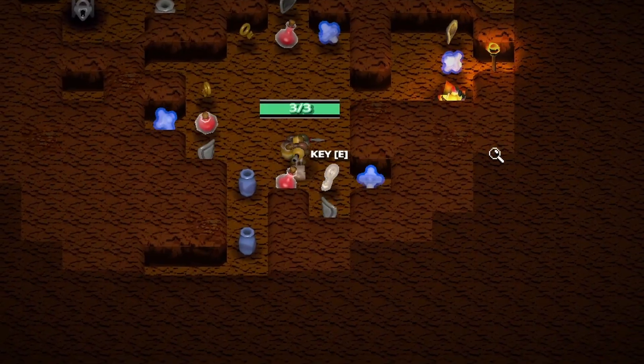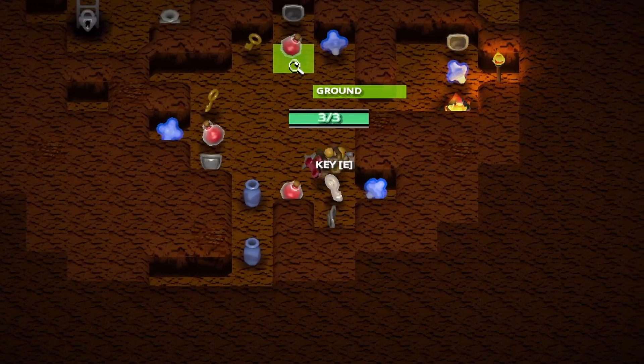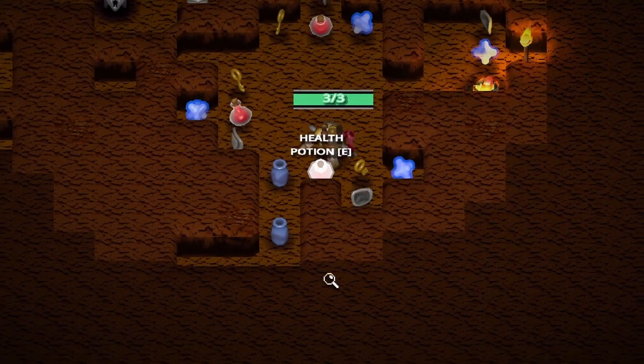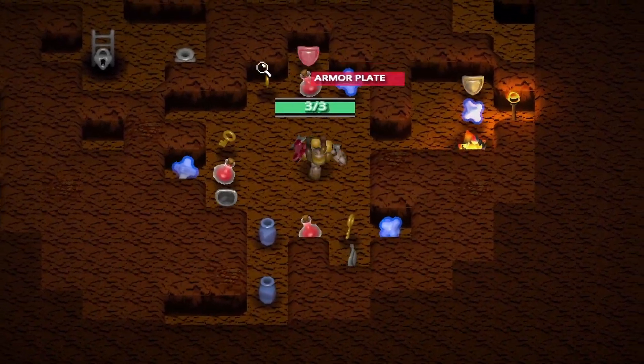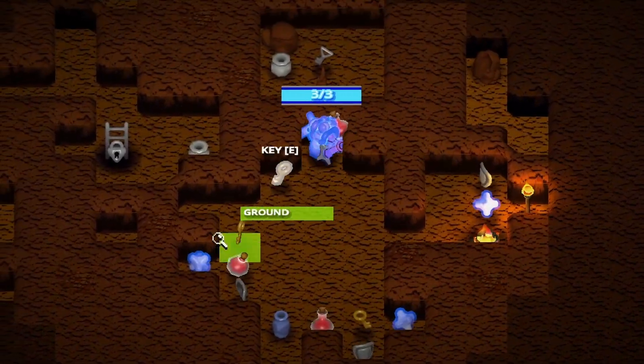I also added the ability for the player's look direction to influence what they are trying to select for interactable objects. So you can now look around and pick what you want to pick up, and I think it feels a bit more natural.